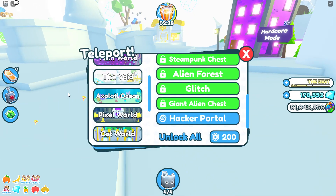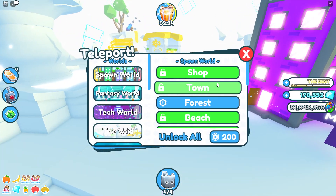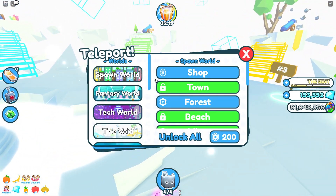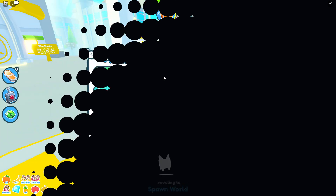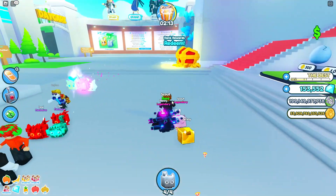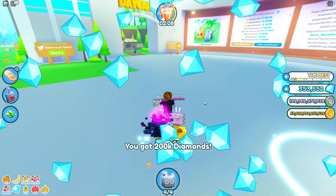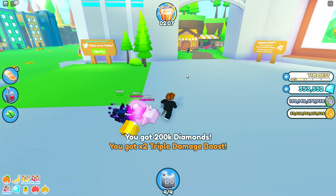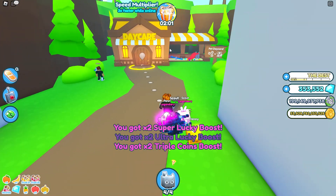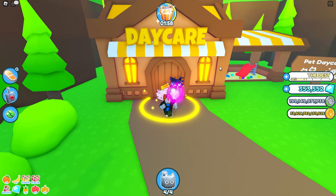Do I even have pets in the deck here? I'm here for no reason, walked for no reason. Oh yeah, I forgot I should get my rental rewards. Nice — oh yeah, it says auto walk.